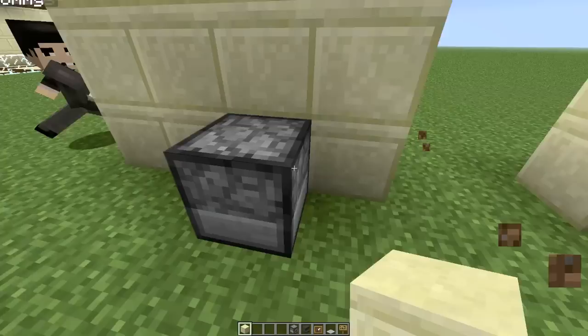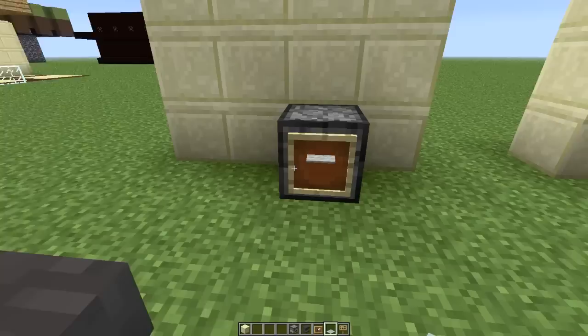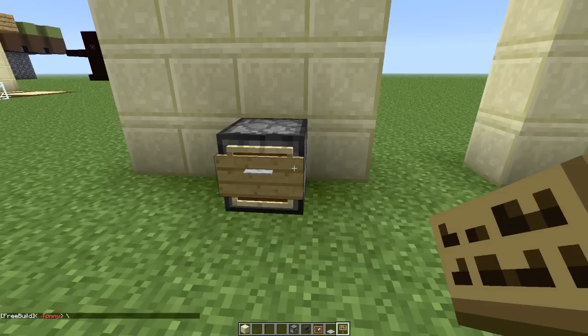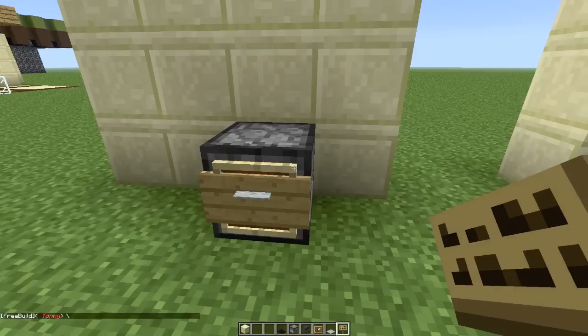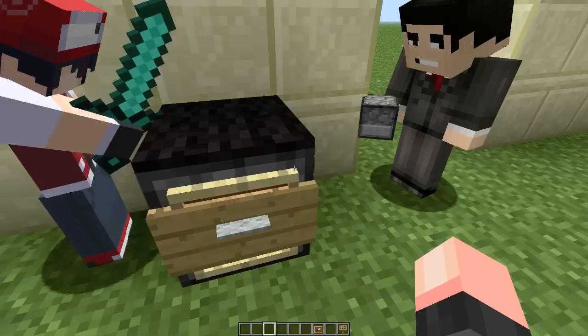Then what you want to do is left shift and place an item frame, then put a light gray carpet in. Put a sign and make sure you don't type anything. Then get black carpet and place it right on top. Basically, you can put anything in these cabinets — I just put a cabinet in the cabinets, and some sandstone and whatever you want.